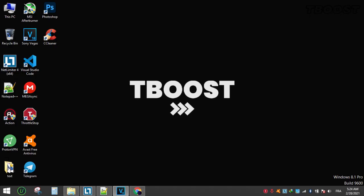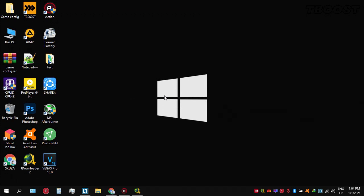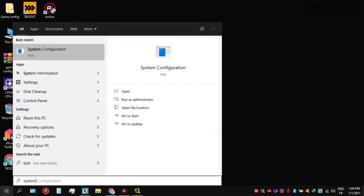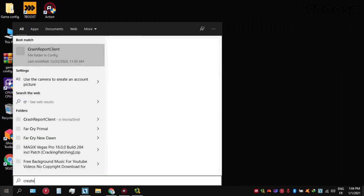Make sure to watch the whole video for the best results. First, create a system restore point. To do this, type 'create a restore point' in the search box on the taskbar and select it from the list.